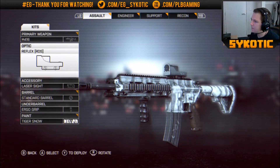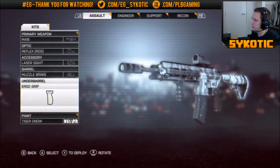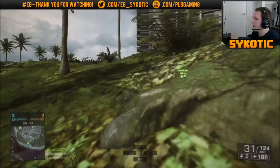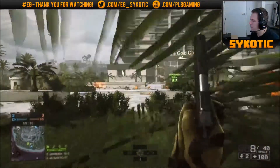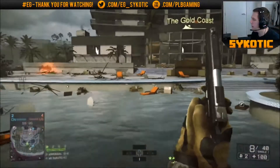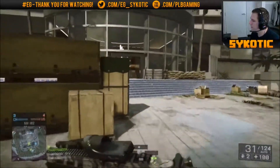I have a Red Dot Laser Sight — that's what we got. I'm going to put on the Muzzle Brake, I don't even know what it does. Ergo Grip and Tiger Snow Camo. Let's go ahead and get into the game. I don't know what map this is, the title or the name of the map. But I've played it a couple times, so this shouldn't be too bad. Hopefully we'll see what is good with it.